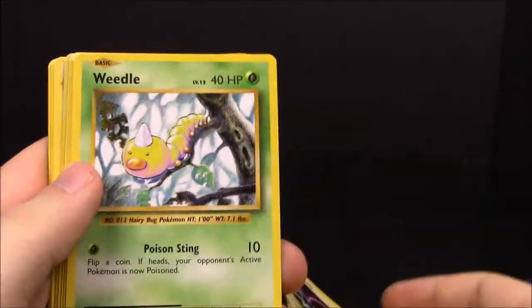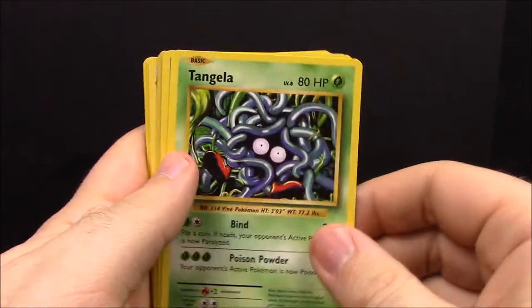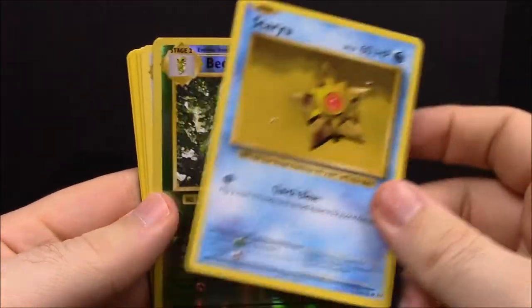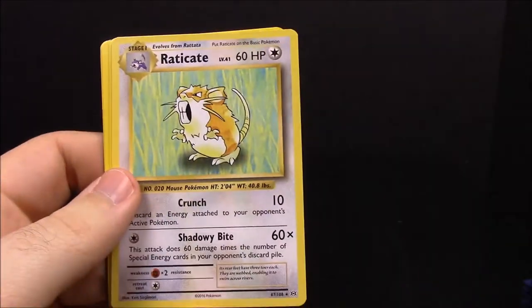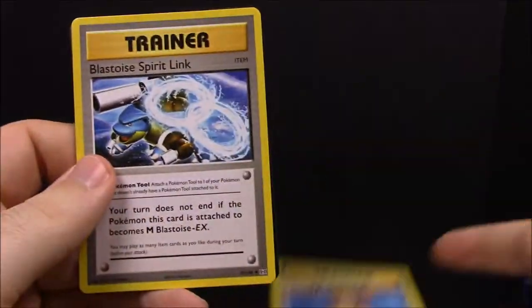Pack six: Voltorb, Weedle, Raticate, Tangela, Staryu, a reverse Beedrill, Poliwhirl, Misty's Determination trainer, and Blastoise Spirit Link trainer.